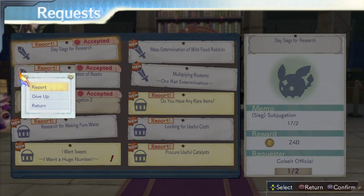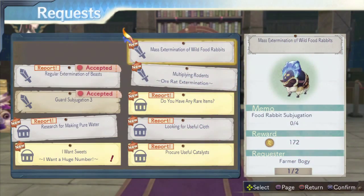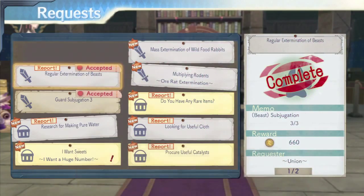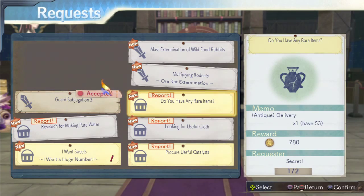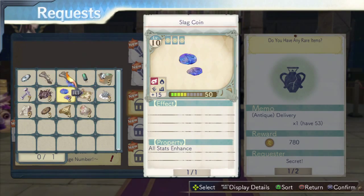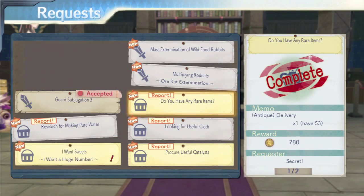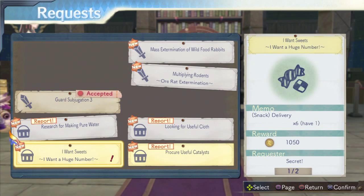So let's report that. Oh, we killed a lot more than that — what we needed there. We still need to kill six more of those? Apparently we have a lot of antiques here, and the requester is a secret requester. I guess we can give you an ancient stone. Looks like you did a pretty good job. The union — another secret requester.